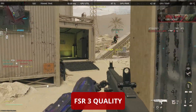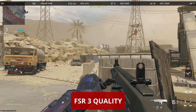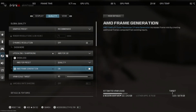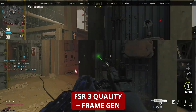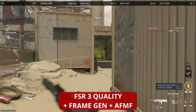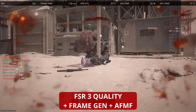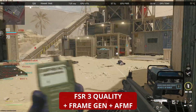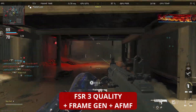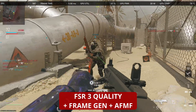In case you missed it, Modern Warfare 3 got FSR3 as an official implementation today. Running Modern Warfare 3 on the Ally in 30-watt mode, if we turn on AMD's motion fluid frames alongside FSR3 it does push up to 180 frames per second. However, because it keeps enabling and disabling during fast motion, we get a fair amount of stutter and some input latency, so FSR3 quality mode alone is actually more than good enough.